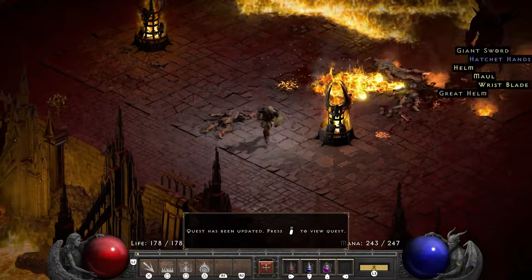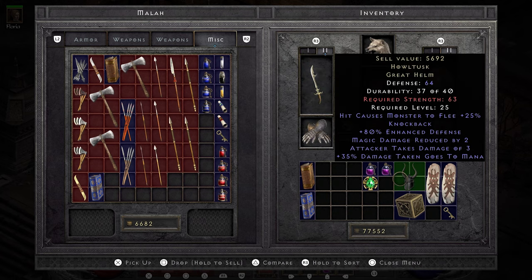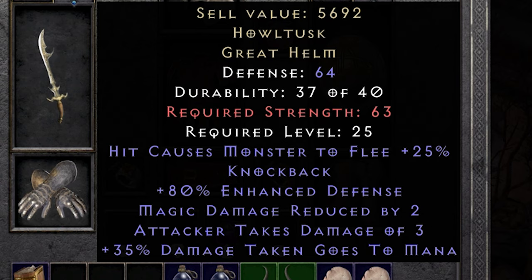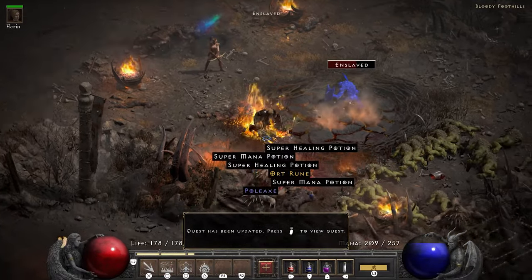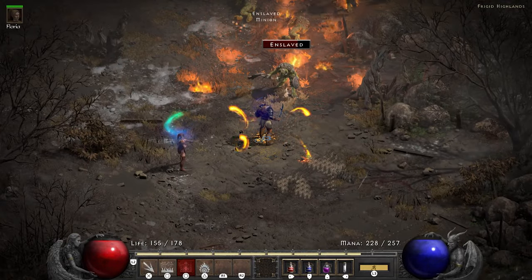He drops a Giant Sword and a Great Helm. The Giant Sword is Kinemil's Awl, the plus 6 to Holy Fire sword I used on my Holy Fire Zealot. The Great Helm is Howltusk — it causes monsters to flee and has knockback. Obviously intended for a Bowazon, but it's great for Flavie as well: monsters come running through the Fissure and this will make them run away, forcing them through a second time.